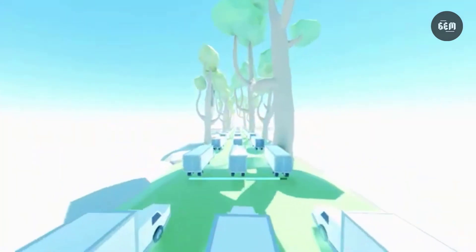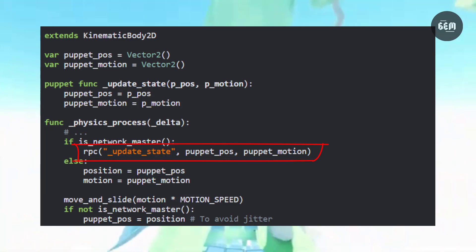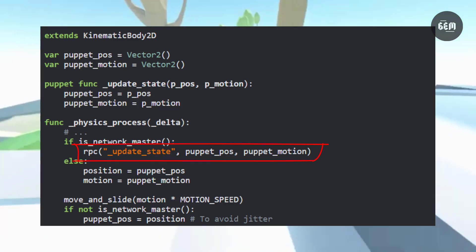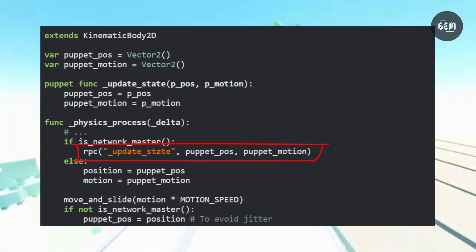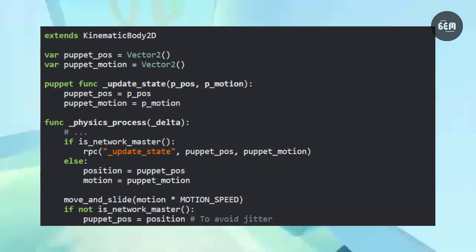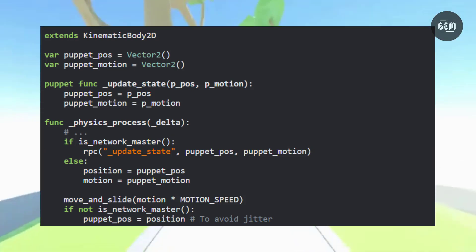We can compare the above code with this one. In this example, we only make one RPC, reducing the network usage and latency. More importantly, we make sure that in each frame, either the client will have the old state or the fully updated one. This avoids having an inconsistent state where the position is up to date but the motion isn't.